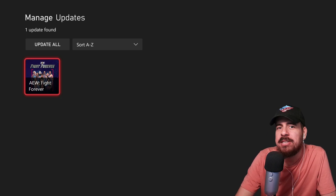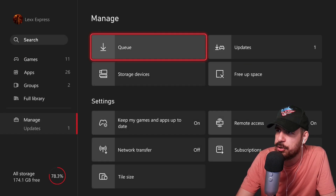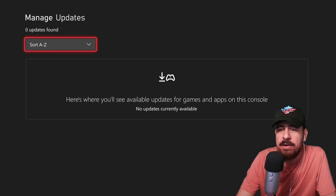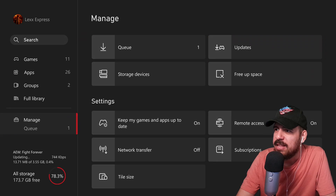Check for updates by pressing the start button and scrolling down to 'Check for Updates.' Here on Xbox it's a little different — you gotta go to Manage Updates, which is in your Manage section where you have the queue, storage, free up space, and updates. Click on Updates, then click Update All, in case you have other apps that need updating.